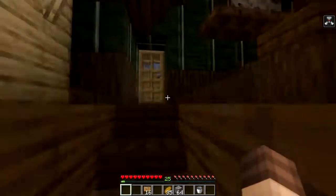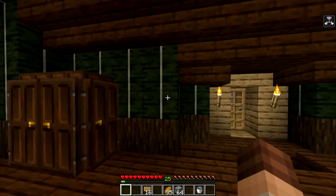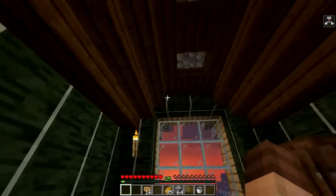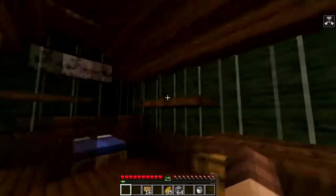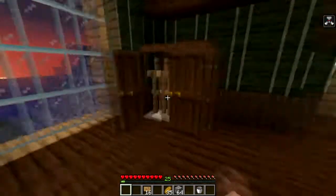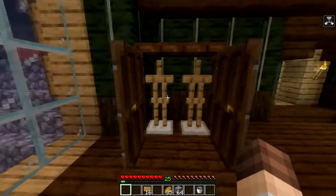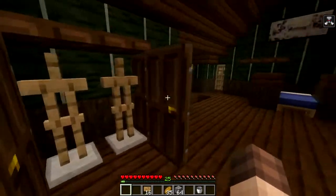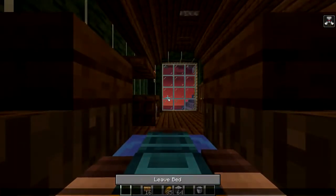We'll head up to the master bedroom which is up here. I kind of wanted it to be a dark room almost, so I used dried kelp on the walls and I thought it looked really cool. We got some paintings in here and some closets for armor stands for when I get the elytra and my beautiful diamond armor. We'll just go ahead and rest here for a second.